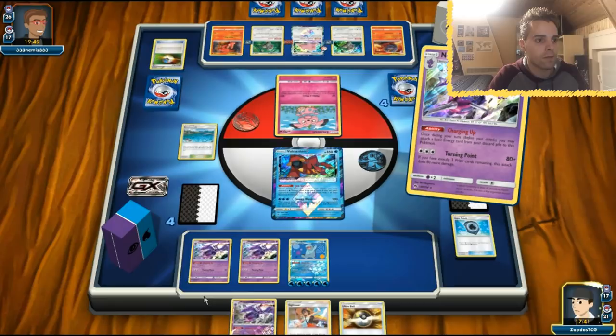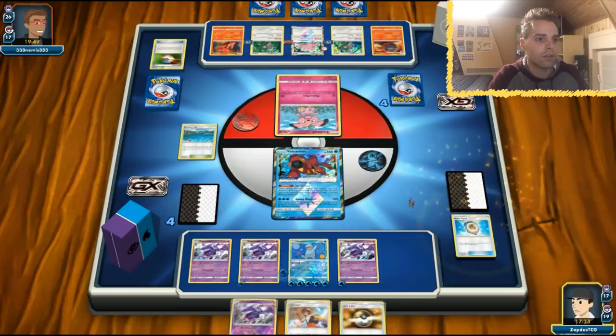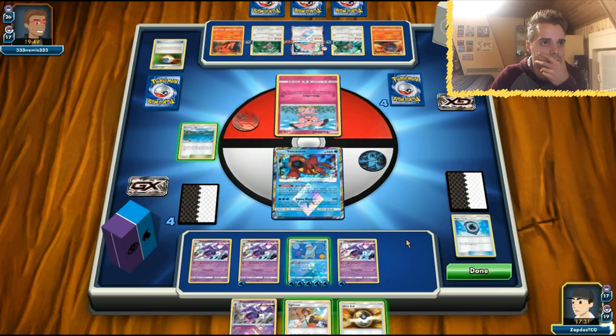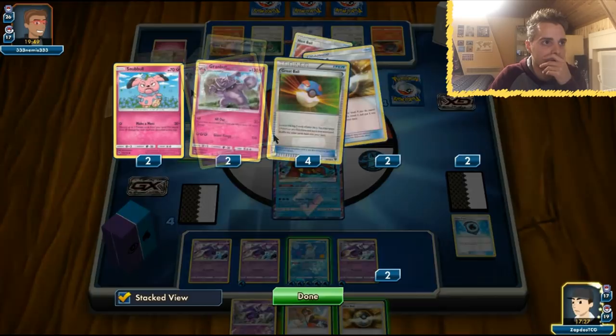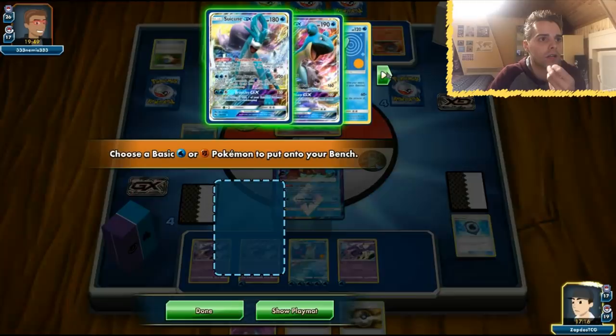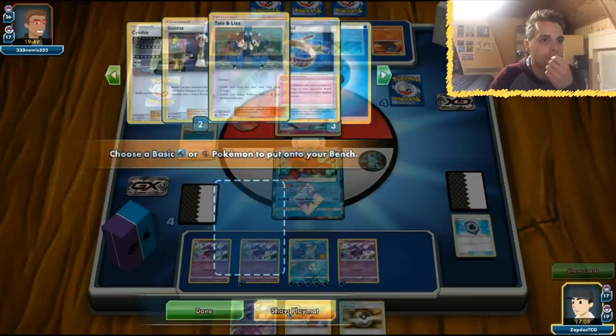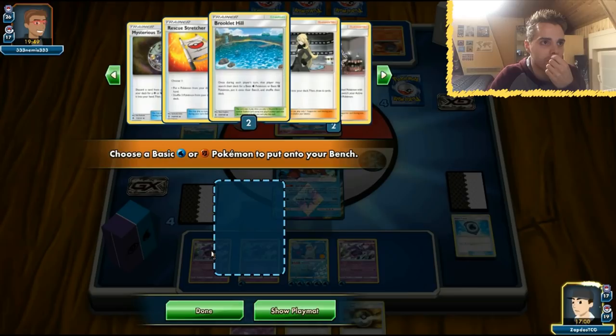We could go for a Tapu Lele play and one-shot a Magcargo. But getting a GX out brings risks, and this Naganadel doesn't have a Choice Band. Brooklet Hill still available. Is Lapras in there? Tapu Lele is in there and so is Guzma — that's the best plan of action, getting rid of that Magcargo. He might have a Rescue Stretcher and get Magcargo back anyway, so I think I'm just going to knock out the Snubbull.